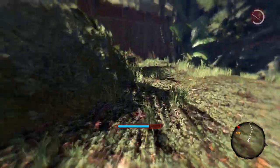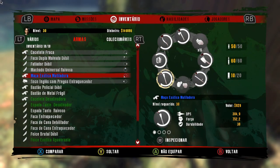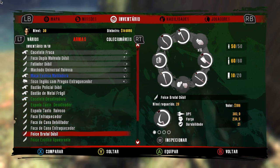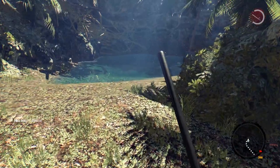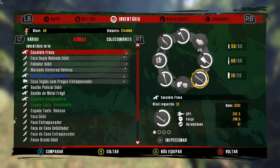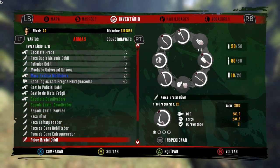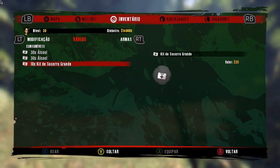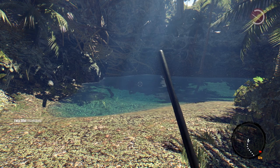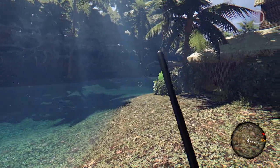Tem mais dano, 299. Pronto, descartei. E peguei essa outra. Agora galera, vejam pela última vez como que o meu inventário ficou — de novo com as 18 armas, com inventário cheio de armas. E agora estou com 15 granadas explosivas e estou com 10 kits médicos grandes. E aí galera, vocês poderão fazer isso quantas vezes vocês quiserem e precisarem — aí fica a critério de vocês.